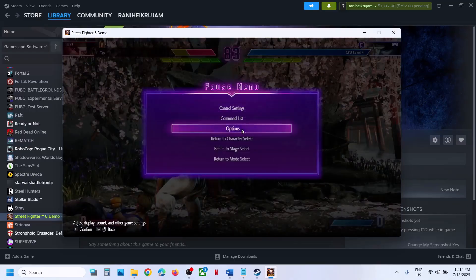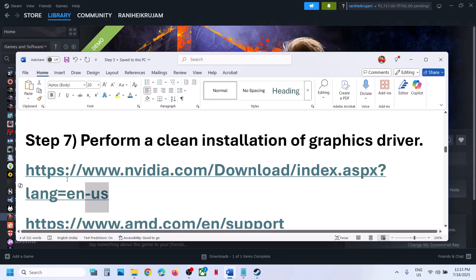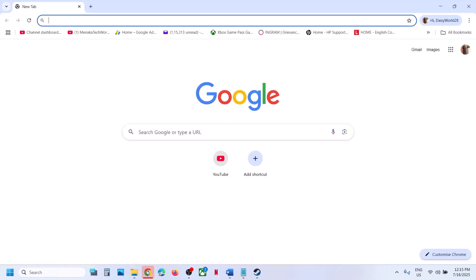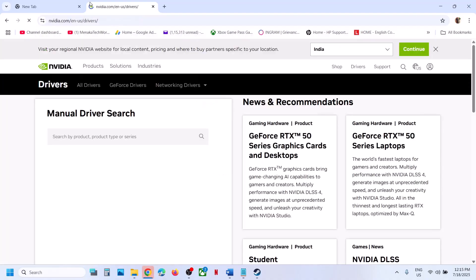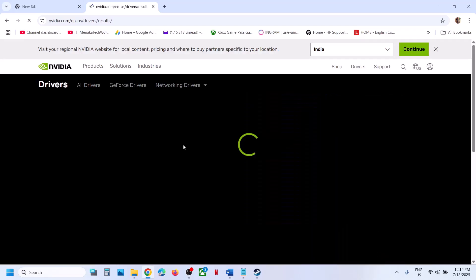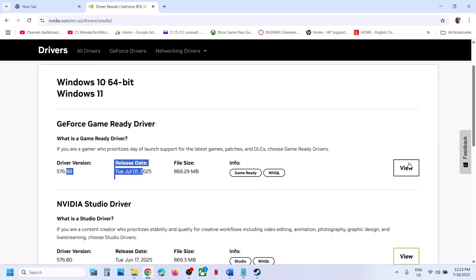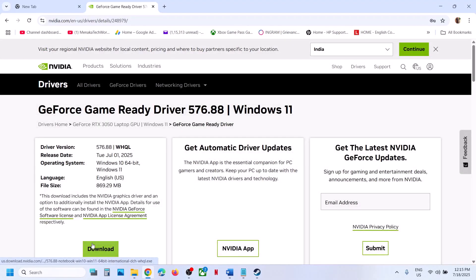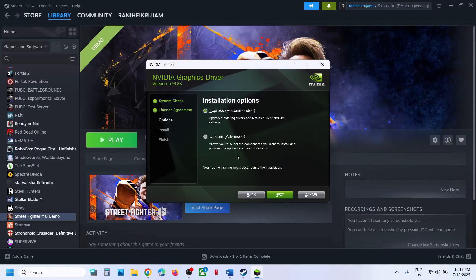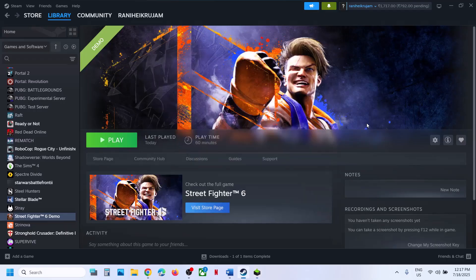The next step is to perform a clean installation of your graphics driver. If you have an NVIDIA card, go to the NVIDIA website; if you have an AMD card, go to the AMD website. Select your graphics card and operating system, then click Find. Download the latest driver, run the EXE file, click Agree and Continue, select the Custom option, click Next, put a check on 'Perform a Clean Installation,' click Next, and once installation is complete, restart the computer and launch the game.